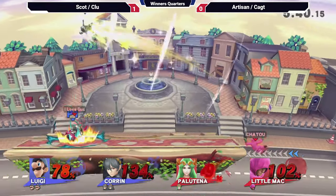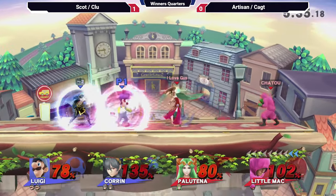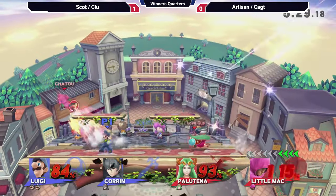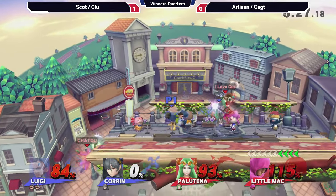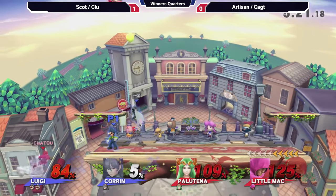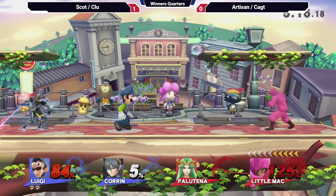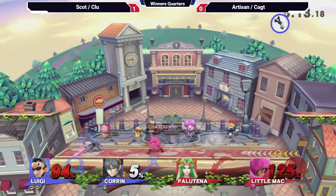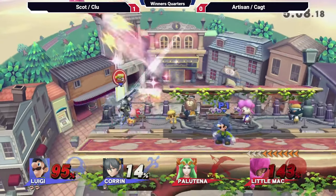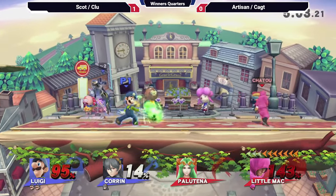Dash accidentally hitting Clue, but I don't think it's too bad. Cax makes it back surprisingly. Nice high side beat just going to hit him off. Artisan going for the F-tilt but getting punished. Grab comes in; that tilt is going to kill. It's definitely possible — if Cax just keeps Scott a bit alive and focuses on getting Clue off, he might be able to get it.